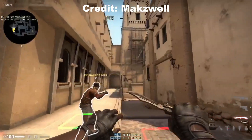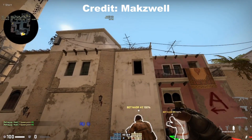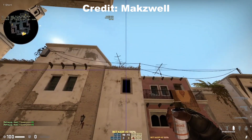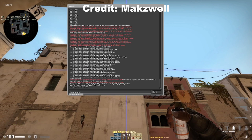I'm first going to show the Robs B lurk smoke the way Robs does it, which can only be done on 16:9 128 tick. The reason is that on 960 resolution, this box is not on your screen, and you actually use that to do this lineup. I use a big crosshair.